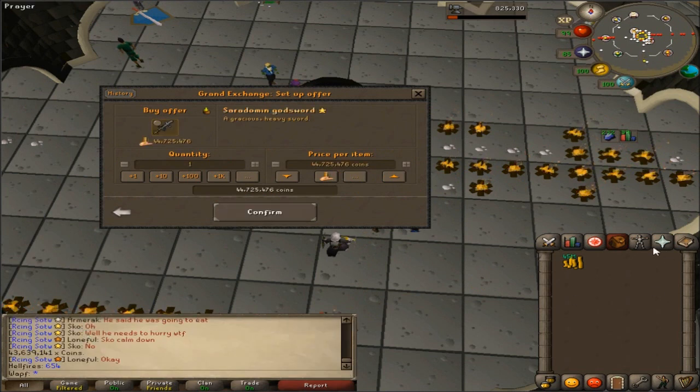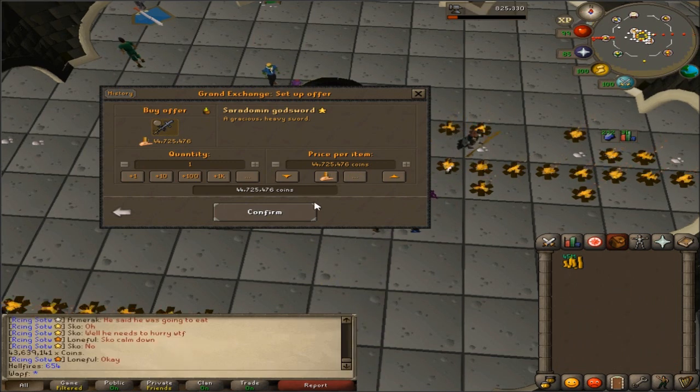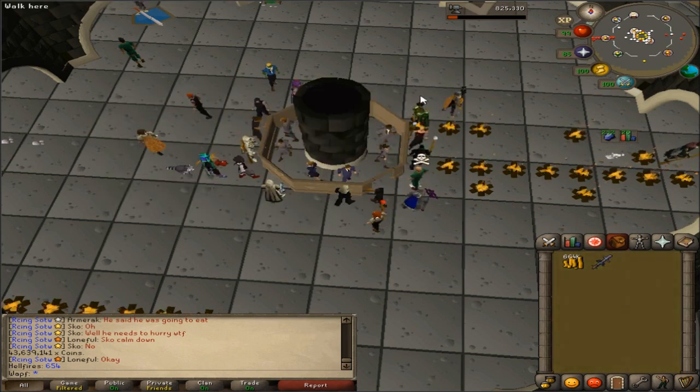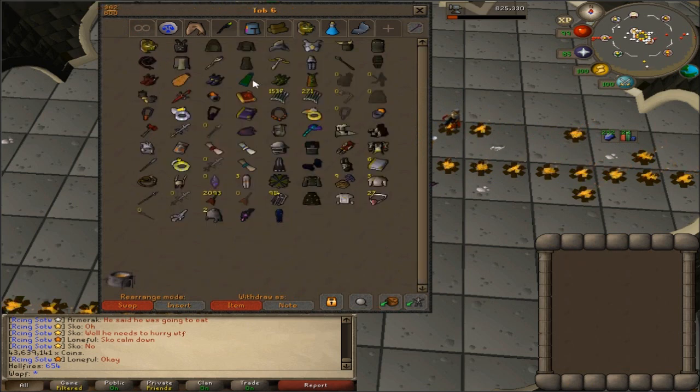Selling off a few things — none of the really important stuff. The main thing I sold off that I didn't really need was my Ballista. I'm going to try to buy the SGS for about 44.9 mil. That's about what it's going for, so hopefully it sells. Got 5GP back — nice. And there is the SGS back, so we now actually have an SGS and a Dragon Warrior.